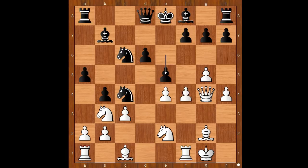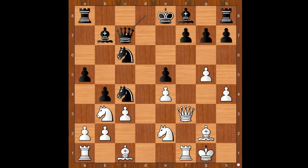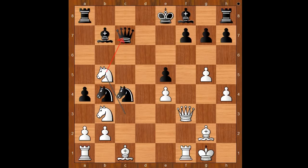Back to our game. e5. f takes on e5, d takes on e5. Well, the e-file is closed but the f-file is opened for the white rook. Queen to f3, threatening checkmate on f7, defending the f7 square. c takes on b4, knight takes on b4, knight to c3, a4, knight to b5 attacking the queen.